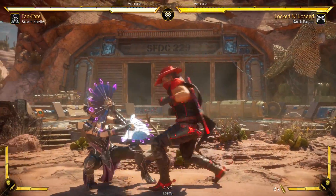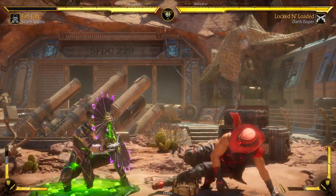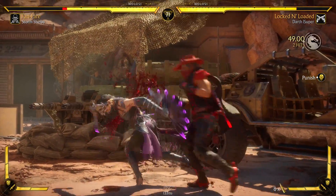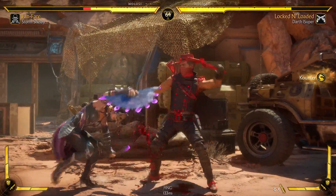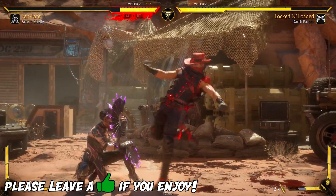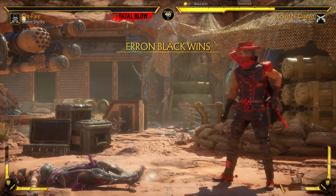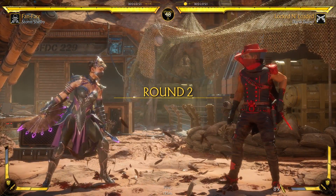Here we go - oh man, if I would have just blocked. I tried to anti-air. Can I put her in the corner with this? Leave a like on the video if you guys enjoy the Combat League action, that's always appreciated. Katana doesn't want to block, but I really want the skin so I'm gonna be playing a good amount.